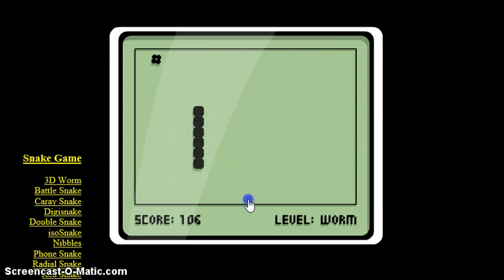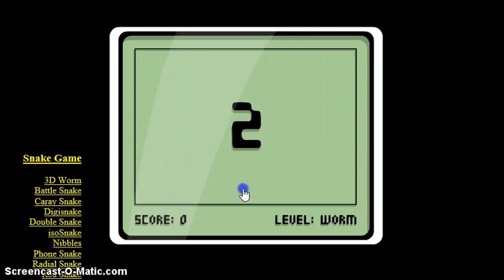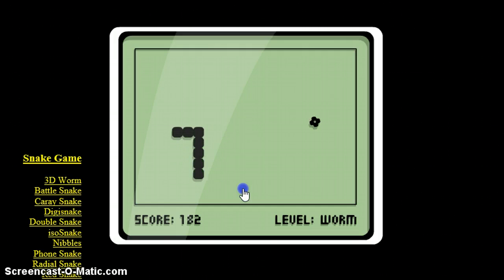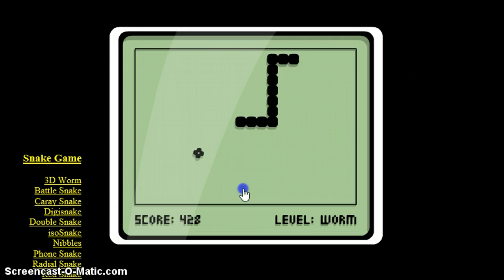The object is to collect these things, and every time you collect one you get a little bit bigger. The faster you get to one of the things, the more points you get for them, with the lowest amount being one point. The whole object is to get as many points as possible — like every other classic video game before there were storylines and stuff like that.